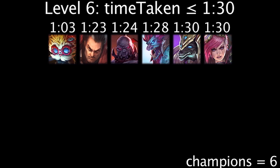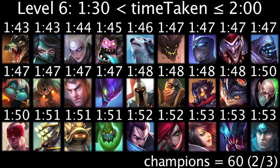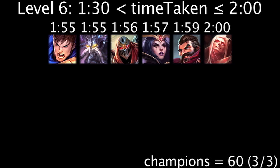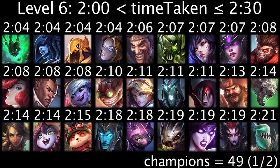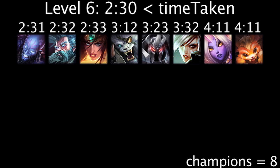At level 6, 6 champions will generate more health with a rejuvenation bead in 1.5 minutes or less. 60 champions will generate more health in more than 1.5 minutes and less than 2 minutes. 49 champions will generate more health in more than 2 minutes and less than 2.5 minutes. 8 champions will generate more health in more than 2.5 minutes.